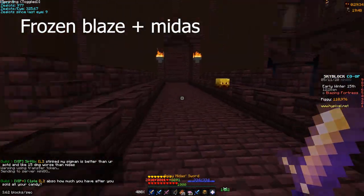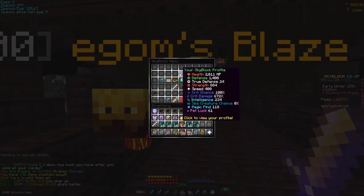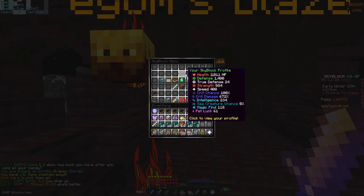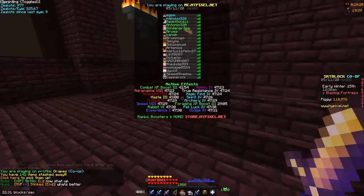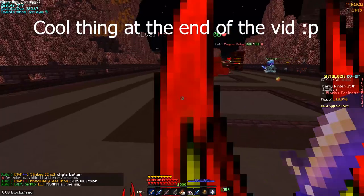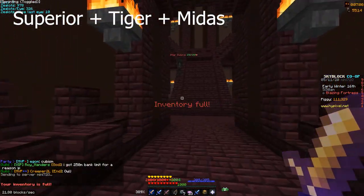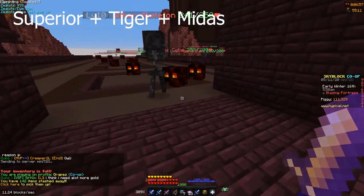Now we're in the Blazing Fortress where my stats have gone up drastically — those are some insane stats. I also want to show you a really cool thing. I'm hitting for 212,000 damage here. Now I'm going to go over to a Magma Cube and hit it.